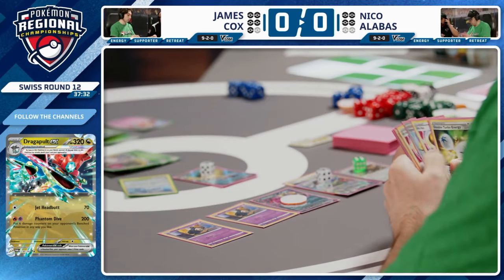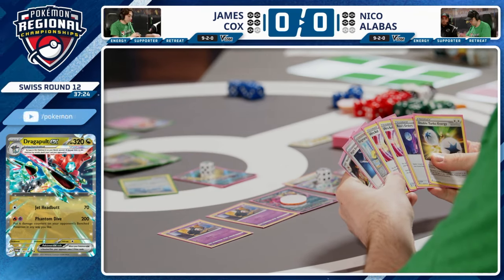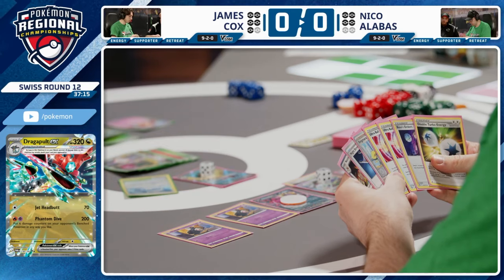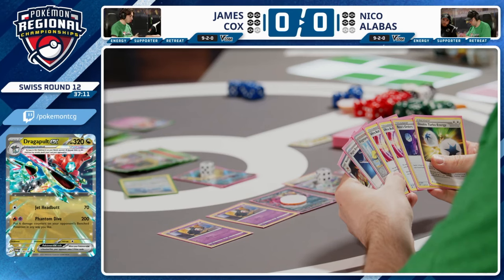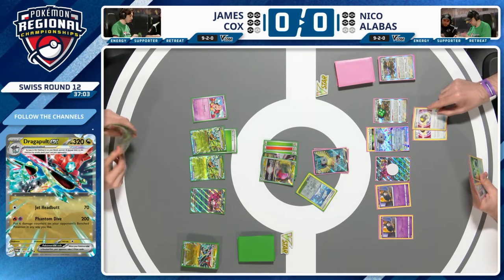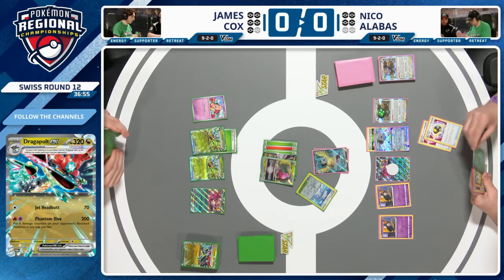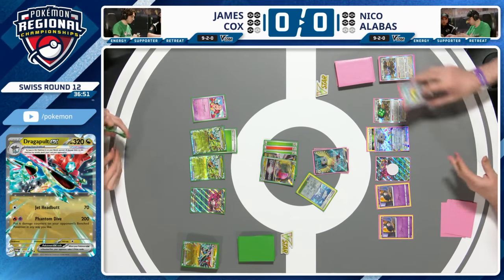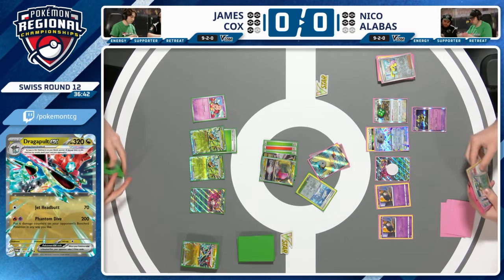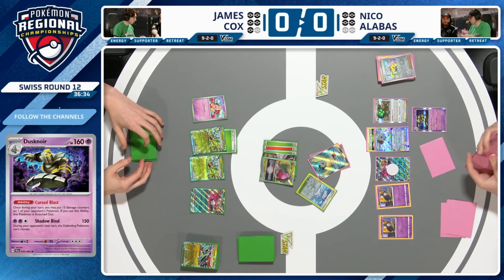Without Hoot-Hoot in play, Noctowl and Jewel Seeker are unavailable — one of fortune is coming back to bite Nico. There's still a chance: with Dustnoir's Curse Blast placing damage counters, he can reach the KO. But James had grabbed Radiant Charizard — a two-prizer that only needs one Fire Energy, and that's why James targeted the Buffalon: with only one Buffalon left, Curly Wall is offline and Nico also needs a Night Stretcher to get back the Buffalon.